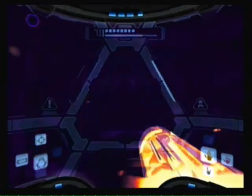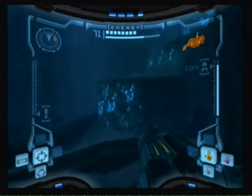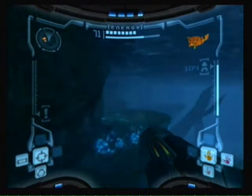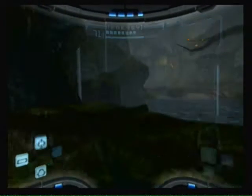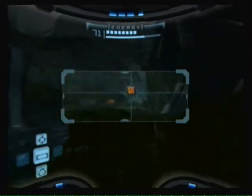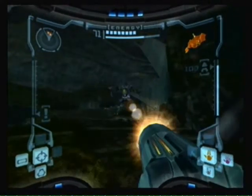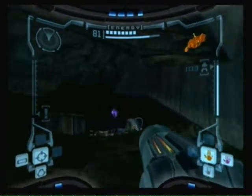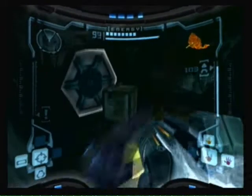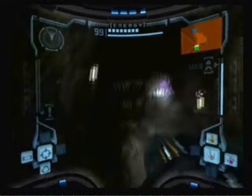If you remember from the beginning, we were on that frigate that was in the air and it crashed down — well, it actually landed right here. We're gonna be going inside the crashed frigate to get to the next area. We destroy these wounded pirates to get through so they won't bother us, ice beam the door, and we'll be on our way down the frigate in the next part.